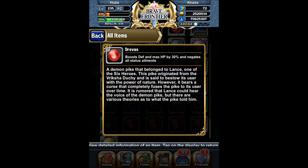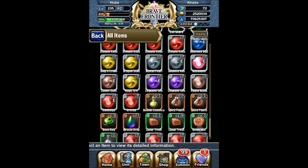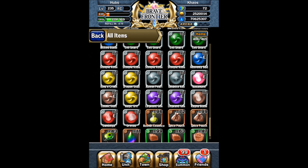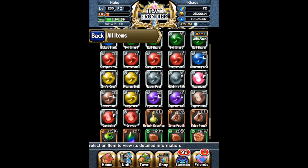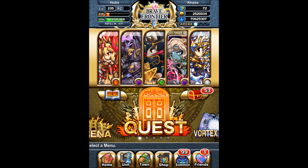There's the Dandelga — the Vargas sphere — and now we've got the Dravis: boosts defense and HP by 30 and negates all status ailments. That's basically the best sphere you can use for a healer right now. I usually use Cosmic Dust, which is a higher-level arena reward that also negates status ailments but only increases HP by 20, so this one is clearly better — you get defense and HP both by 30 plus status ailment negation. Definitely try to get it if you can. That's it for this video — see you guys next time.